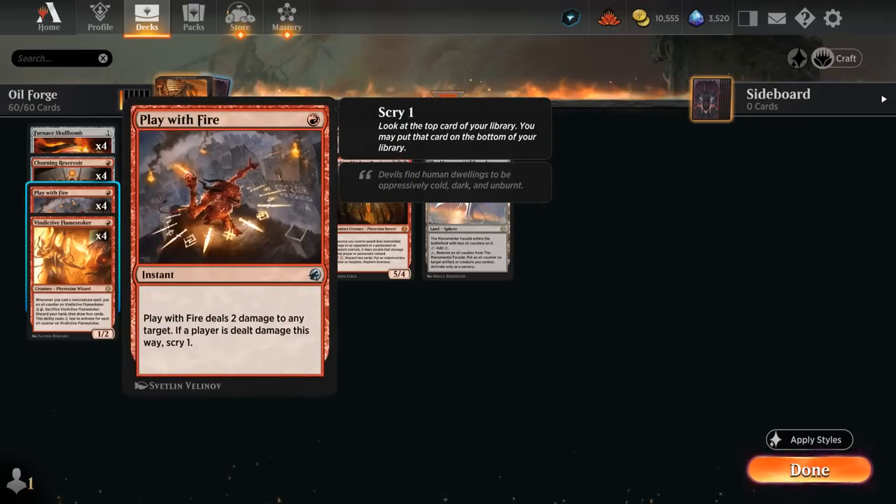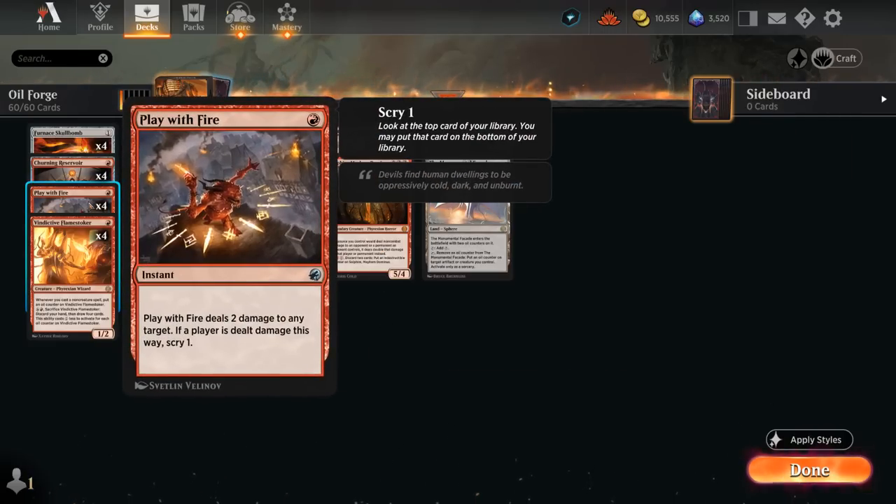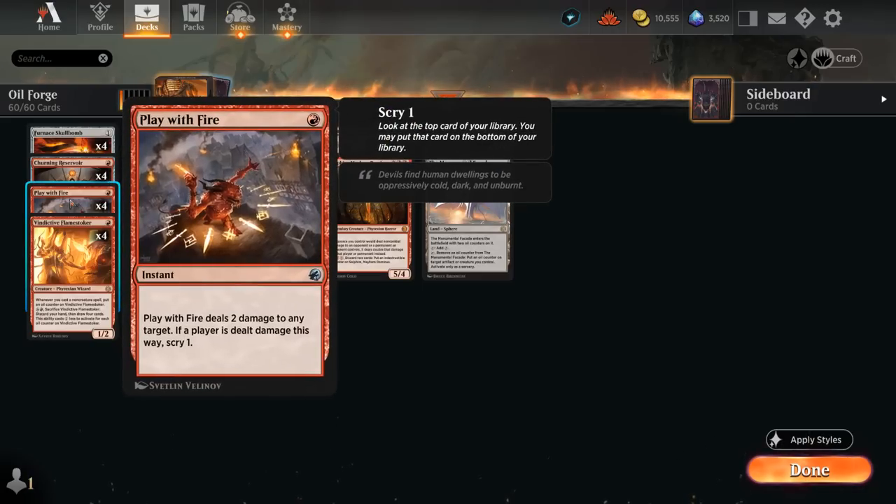We have four copies of Play with Fire as one of the few cards outside Phyrexia: All Will Be One — it deals two damage at instant speed and can be doubled by Solphim to burn the opponent out. Four copies of Brotherhood's End serve as our sweeper of choice, since we're a controlling deck that needs to avoid being overrun by opposing creatures.